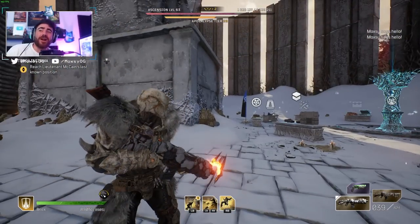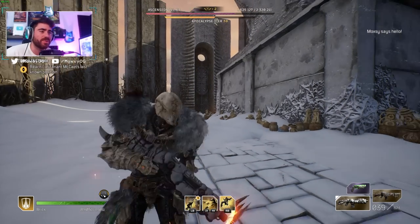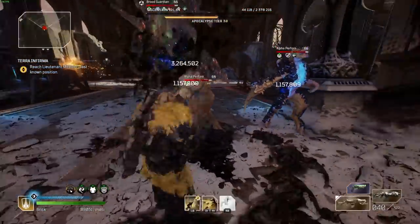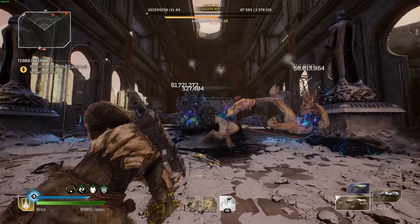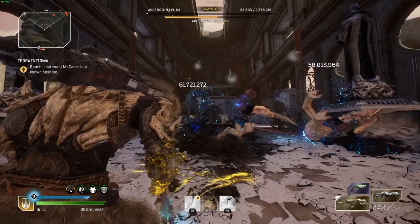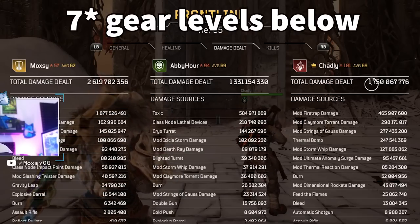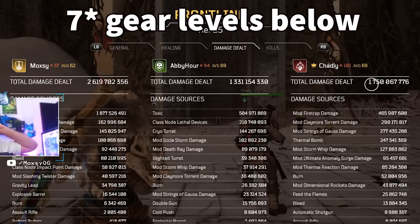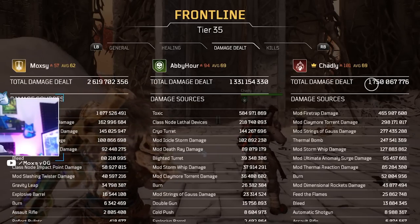Yo guys, what is up? Moxie here in our Outriders video, and today we're going over my Anomaly Power Devastator build. I have been playing this build up to Apocalypse 30 with zero issues, never die, absurd damage. I've been playing with my Technomancer friend and my Pyromancer friend, and they are five gear levels higher than me, and we're still out-damaging them with this setup. I hope you guys enjoy the breakdown. Let's get right into it.